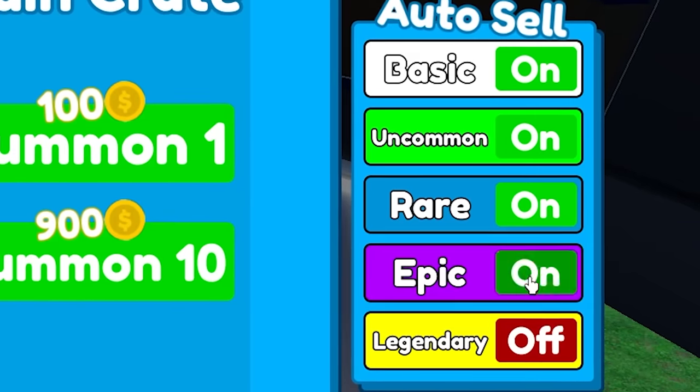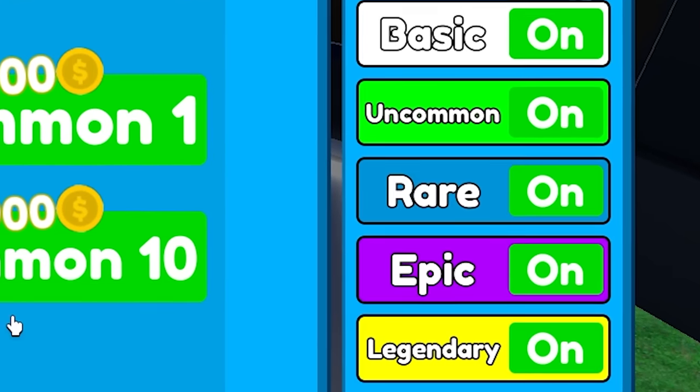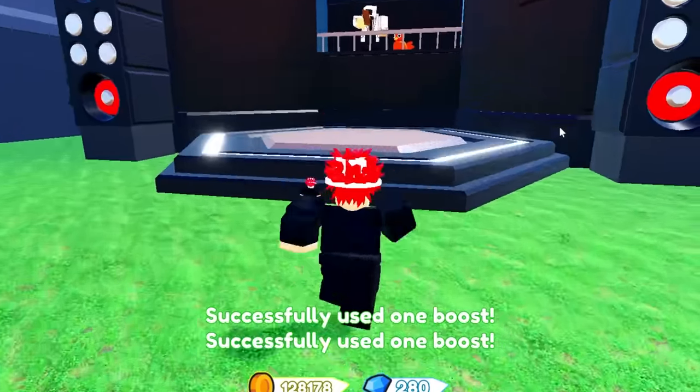We're just going for that godly unit — that's what I need. Let's go ahead and turn off the auto-sell. Wait, what if I turn off the auto-sell for the legendary? You know what, let's do it. I forgot to turn on my luck boost — let's turn that on.